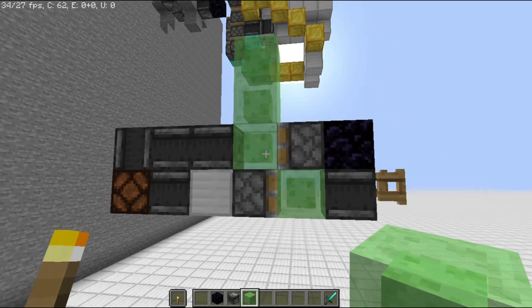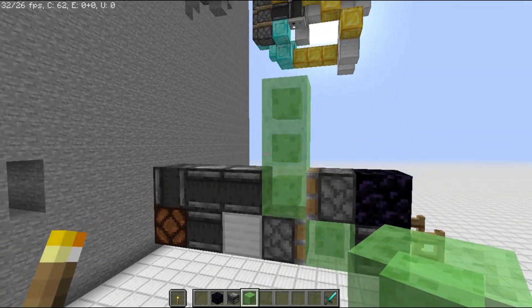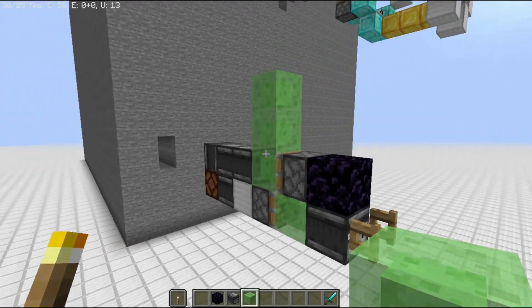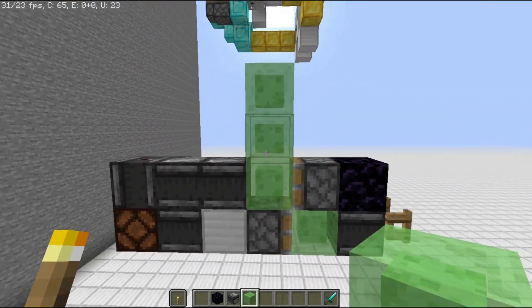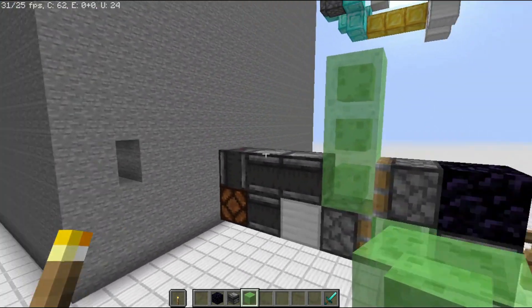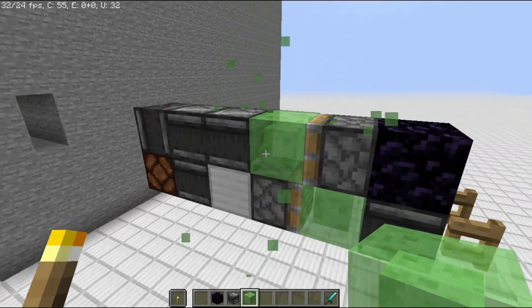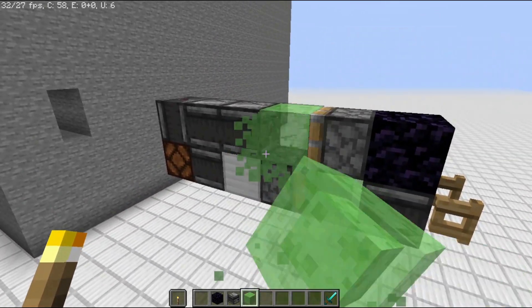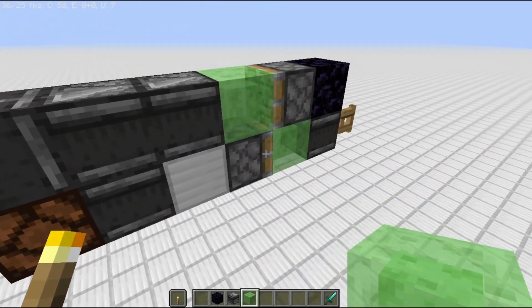Which means we've got 1, 2, 3, 4, 5, 6, 7, 8, 9, 10, 11. Then we've got 12, 13 — which is weird because it'll still work with 13 blocks, even though pistons can technically only push 12. But what we're going to do is send this off. Keep in mind, these 2 blocks can be put anywhere you want on this flying machine itself.